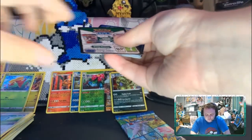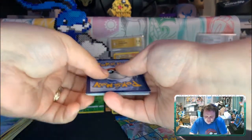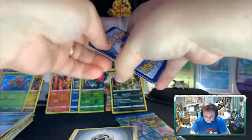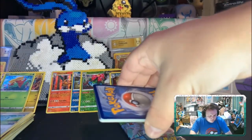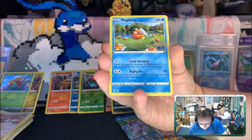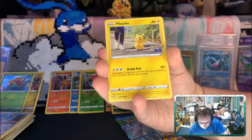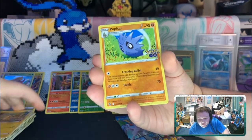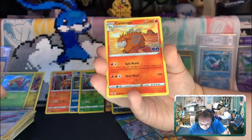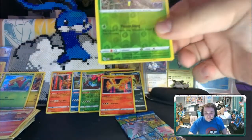I'm gonna do these last 2 packs and get you guys a little code card. I hope for something a little bit more exciting — especially the Radiant. There we go! I love seeing all the different cards in the set. A lot of times I'll get the same card over and over, but this is nice getting a whole bunch of different ones. Oh my gosh — the camera is up! We got a Spinarak!